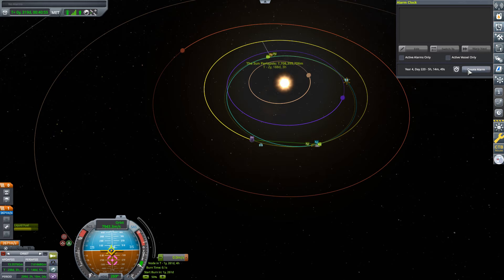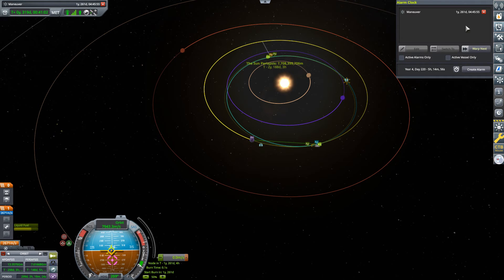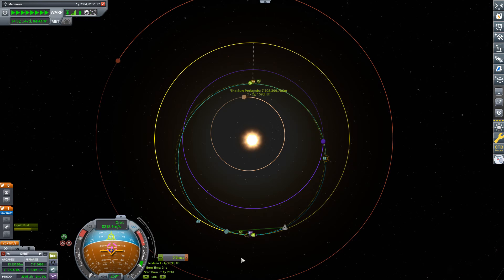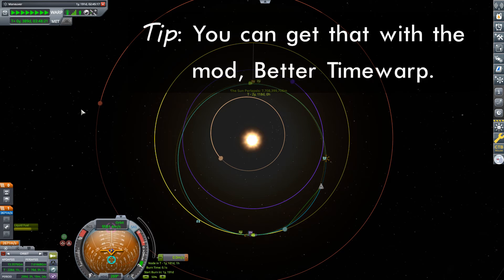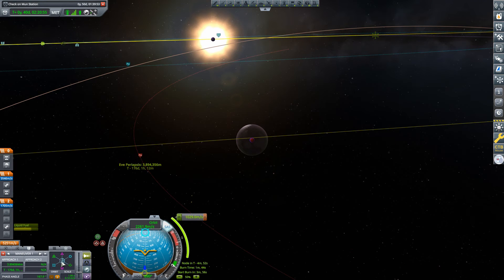What we can do is set an alarm for the maneuver node coming up. We'll create an alarm for that maneuver, and that will at least stop us on the right orbit — unfortunately that's only after about a year and a half of time warping. This is where one more step on the time warp would be handy. Although we spent much less time around EVE compared to when we got the capture last episode, we ended up spending much more time orbiting the sun in interplanetary space. The upside though is how little fuel I spent to get that Kerbin intercept.